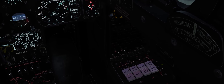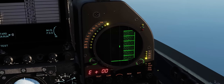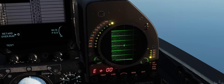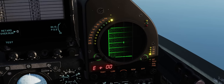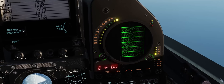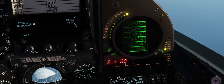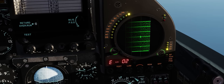Moving on from that panel, we have the actual bezel around our radar scope. This gives us a ton of information: our display scale from 60 nautical miles, 35, 15, and 7, the actual radar modes available to us, and our elevation display, showing whether our radar is tilted up or down in degrees. Using the radar elevation controls, we can tilt the radar up and down.